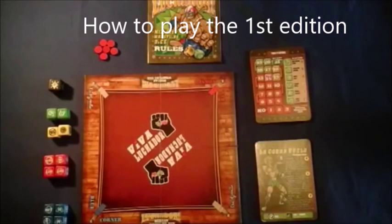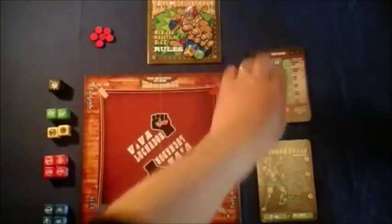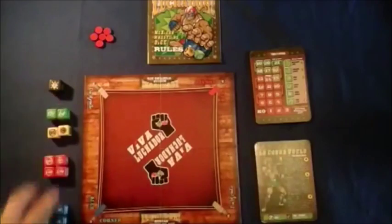Hi and welcome to a quick review of how to play Luchador Mexican Wrestling Dice. What we have here is a copy of the first edition. In that you had your rule book, you got some score counters, you got two different types of cards. In the centre you have your playing board which represents the wrestling ring, and you had your dice.